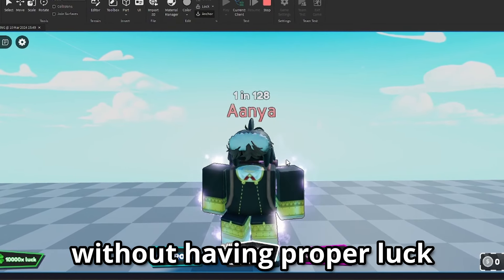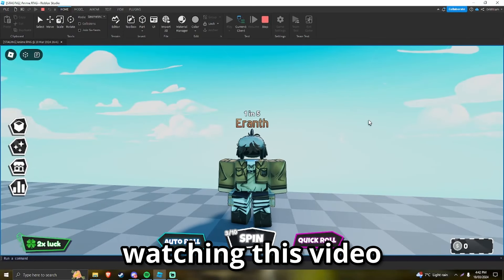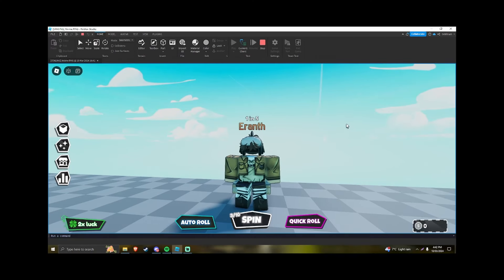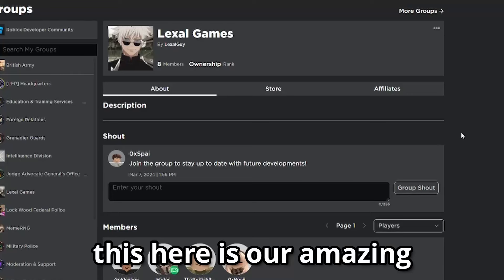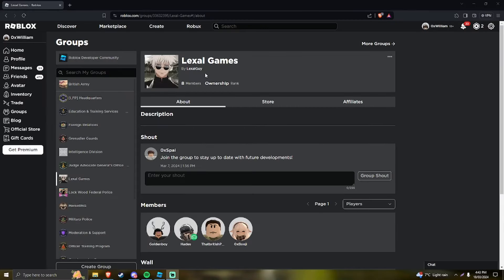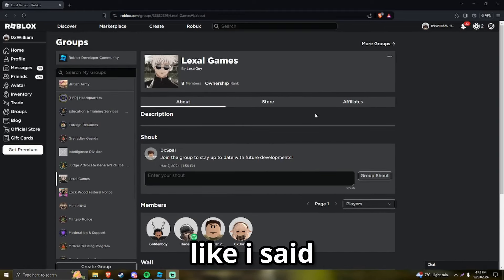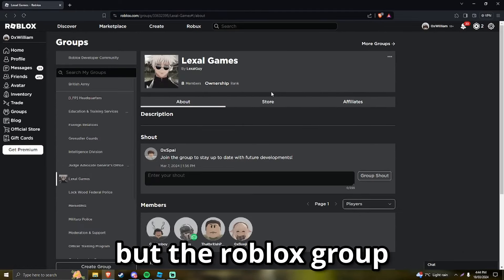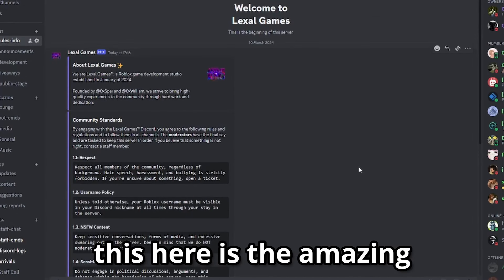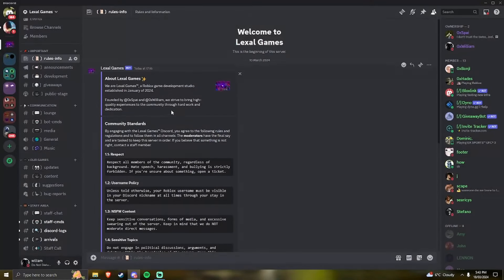The next thing I want to do is make a Discord server and a Roblox group so that anyone watching this video, if they find the game interesting, they can come join and stay updated. The links will be in the description. This is our Roblox group with Gojo as our logo — we've already got some people in it so be sure to join. Also check out the Lexal Games Discord, which looks really professional.